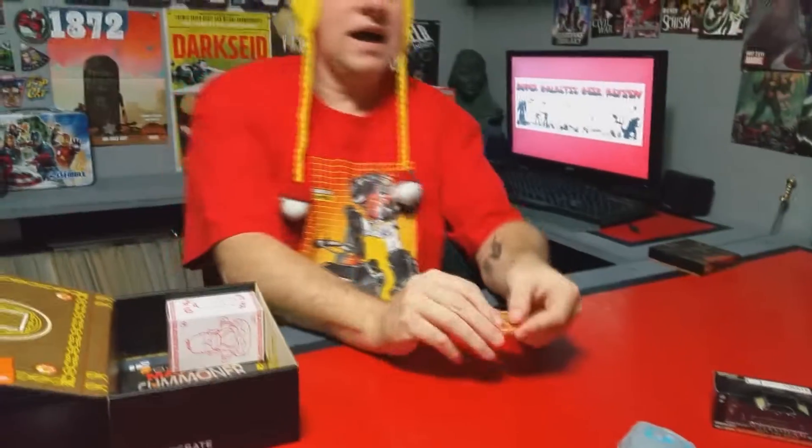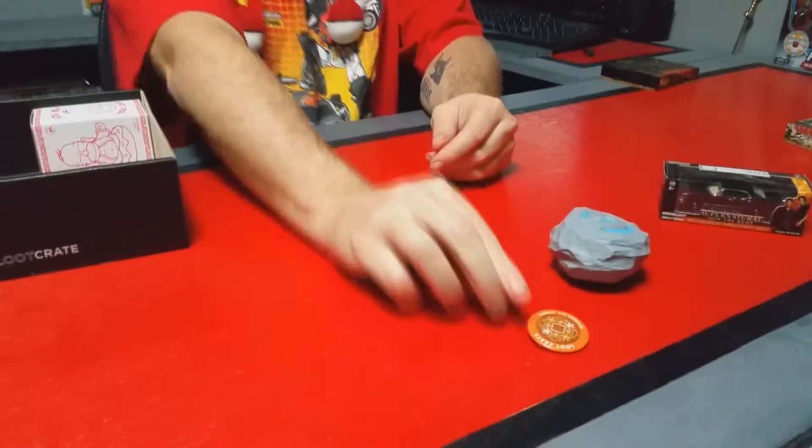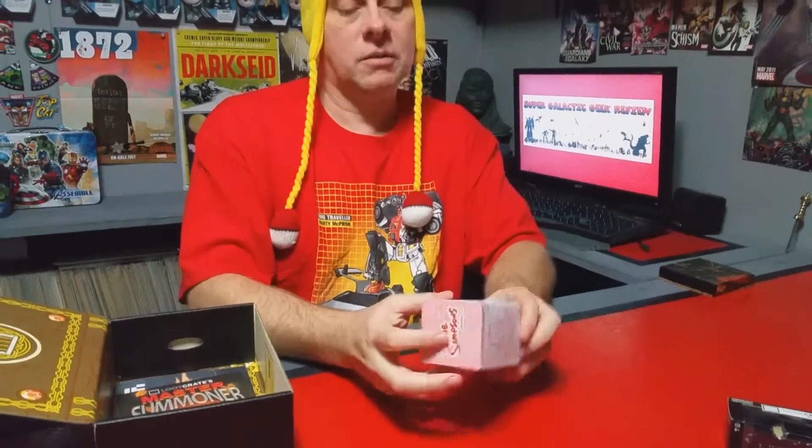And then we've got a button — that's cool. What else is in here? We've got what looks like a mystery mini. I'm gonna open it from the bottom because it's just such a cool box — I want to keep the box like it is, maybe put the character on top of it. Looks like it's gonna be a Homer Simpson one, so let's open it up and see what's inside.